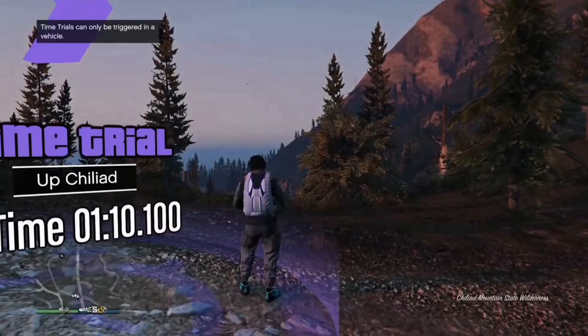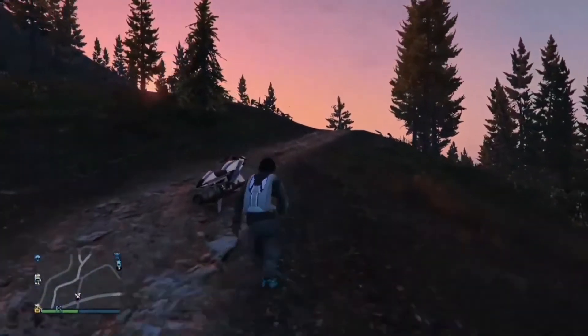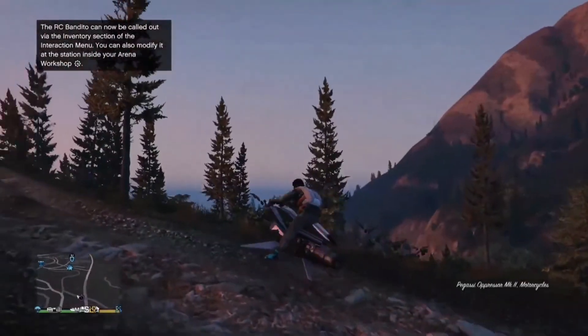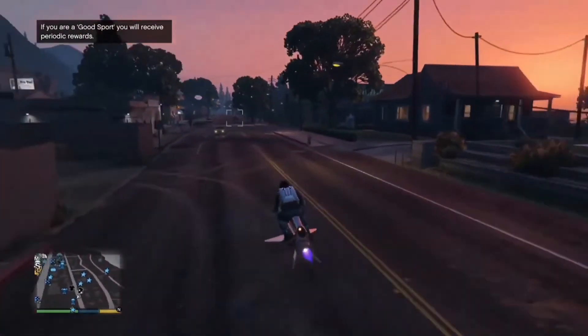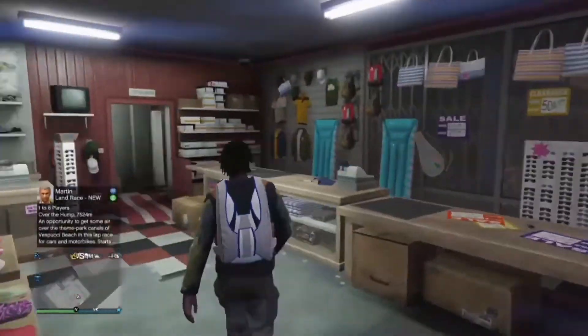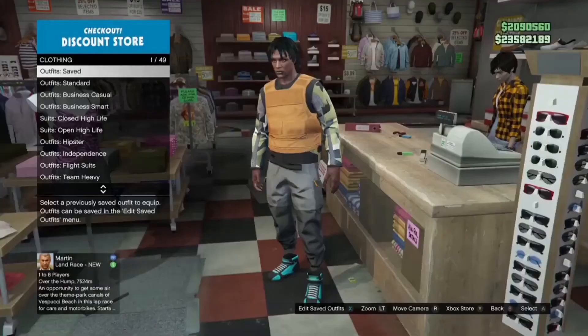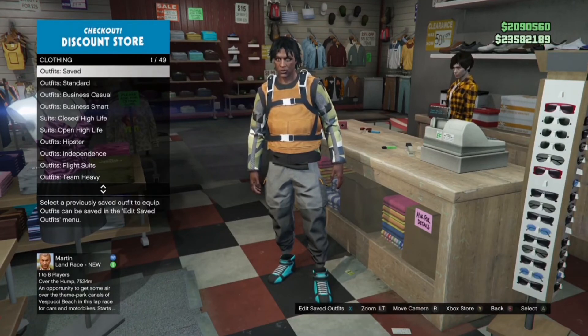Now we're spawning in online with our outfit. If you get kicked again, close the game, get back on GTA, and quickly go save the outfit. If it didn't kick you, make sure you save the outfit right away so it doesn't disappear. That's gonna be it for this video — drop a like, subscribe to the channel if you haven't already, and if you have any questions about the glitch just let me know in the comments below.